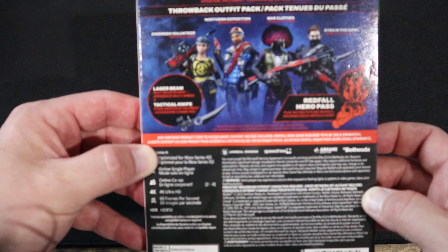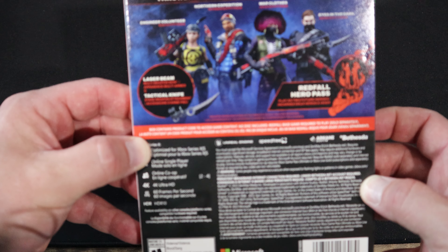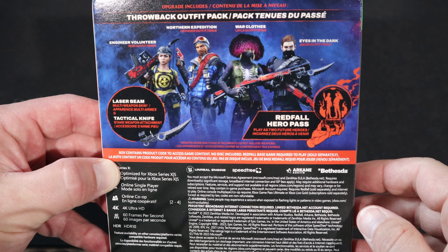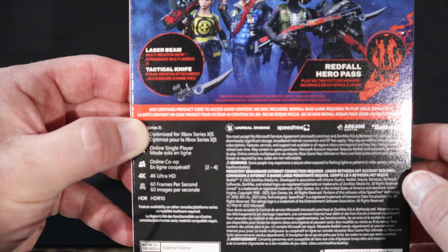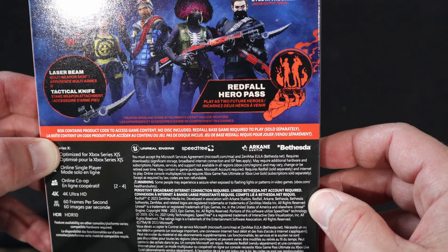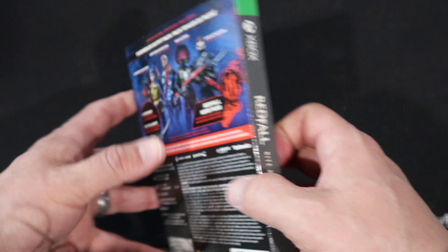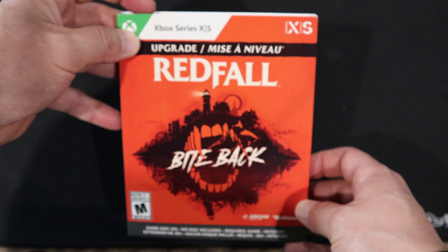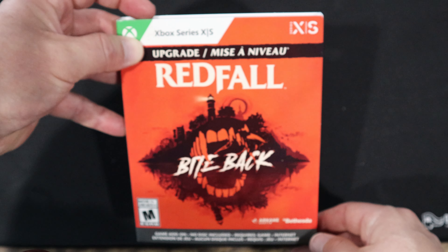On the back here, it says we have the Throwback Outfit Pack with the Engineer Volunteer, Northern Expedition, War Clothes, and Eyes in the Dark, as well as the Laser Beam, Tactical Knife, and the Redfall Hero Pass, which consists of two upcoming heroes. We know going forward that one of the ways they plan upon expanding on the game is by introducing not necessarily new content, but new characters.